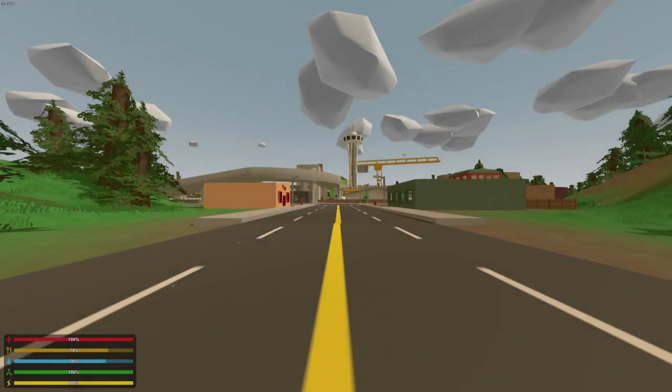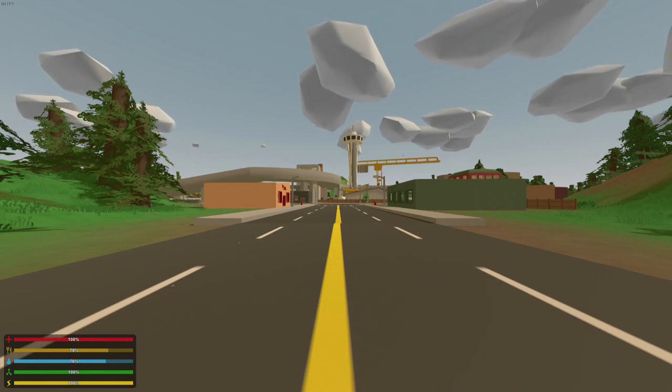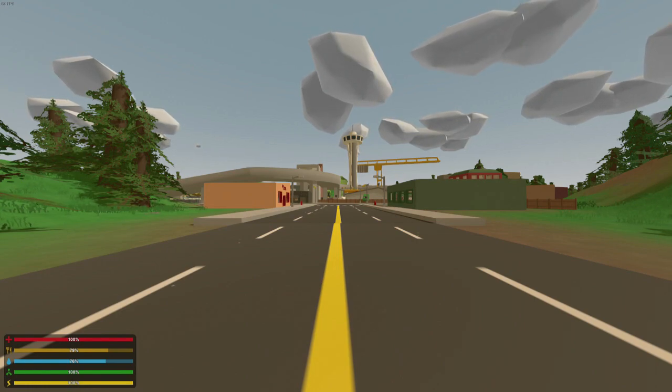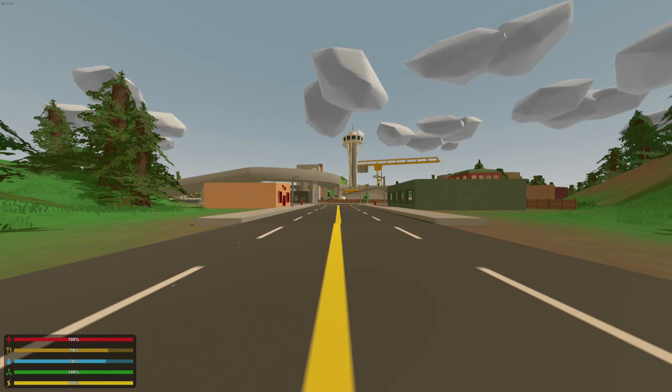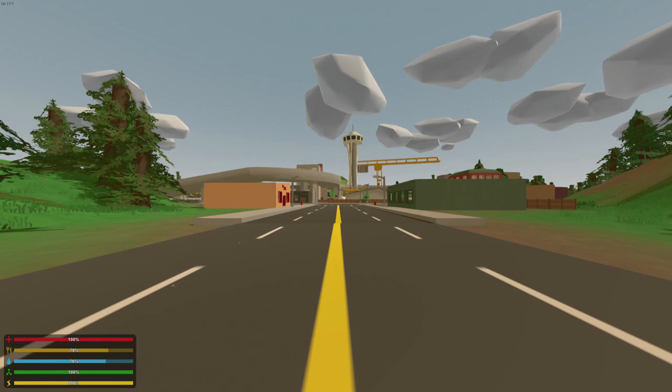Hey guys, MelikeBigBoom here and welcome to Unturned 3.14.4! This week's update is an interesting one — it adds all sorts of different items like food items, a new weapon, new aspects like the deadzone node, and flags to claim a location. Without further ado, let's get right into the new items that were added.